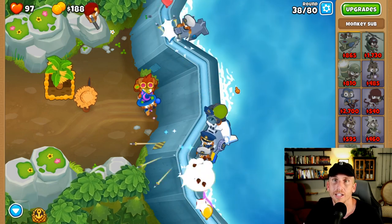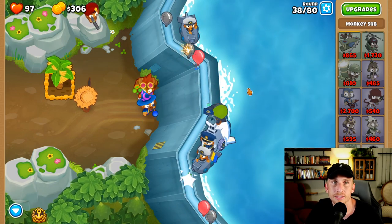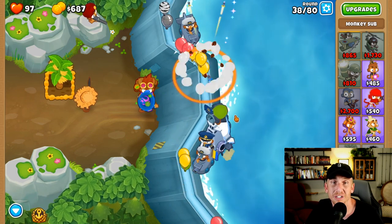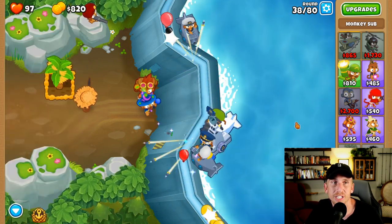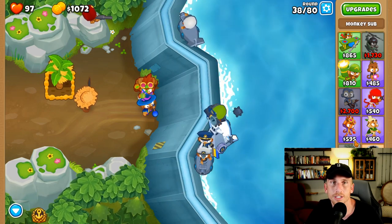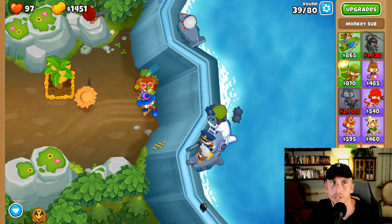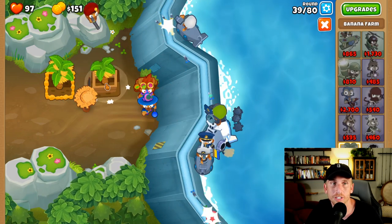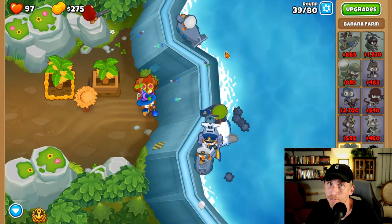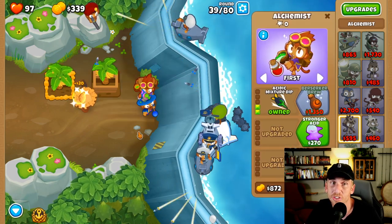We're going to get this one here — I want to get another farm, but we have armor piercing, so I'm going to get another farm and let's just do it. I think we're good here. You are going to get your finger ready for that first ability on round 40 — so get that ready, okay? You can even turn off auto start if you want to feel a little safer. We'll get increased production and greater production. In the meantime, we're going to be multitasking a little bit here.